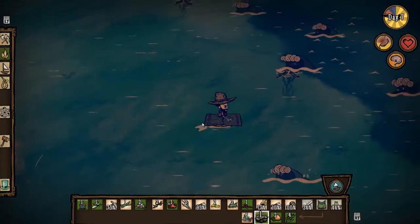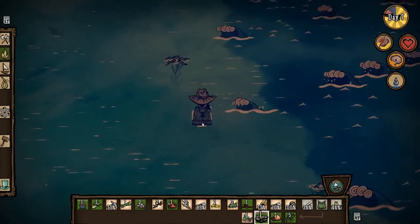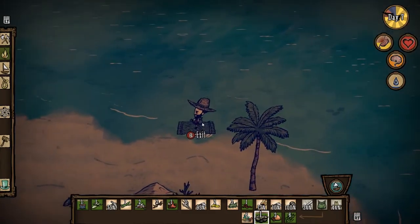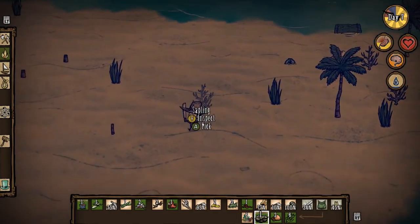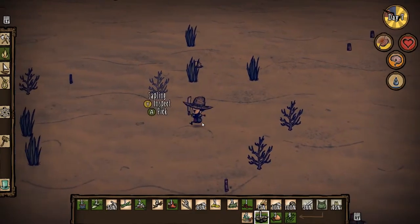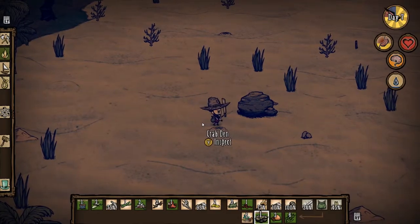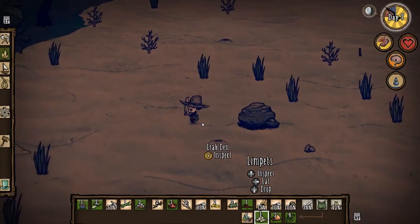Big ocean waves rolling in — let's grab this last little piece of seaweed. We got splashed — that's never good. Just a little more food and then we'll go in for the night, cook it, and pick a new direction to sail. Now that we've checked out this island, I thought it's possible I might have missed something out here. Let's get off this raft.